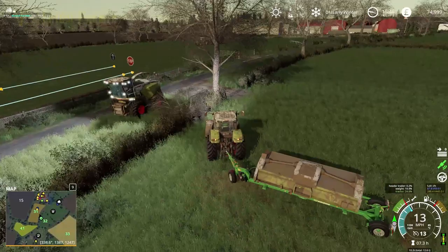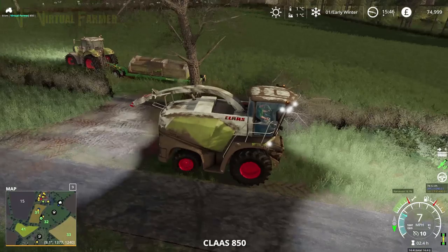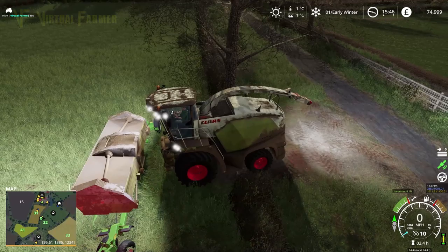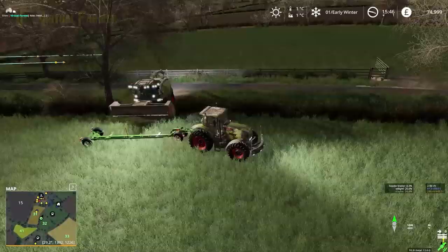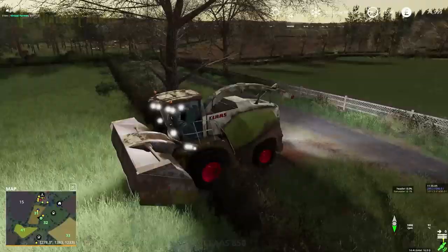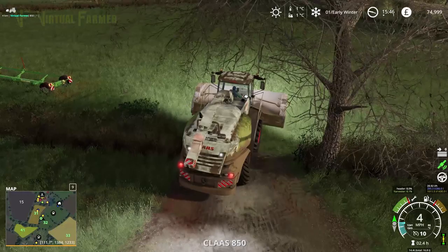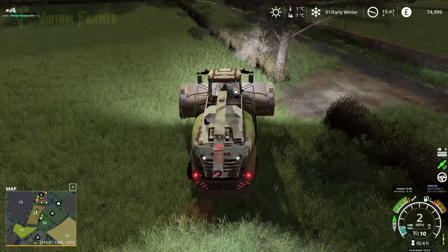There's our header into the field rather nicely. We'll hook that back up, back ourselves off, lift it up, then get this out of the way and send the Class back. We're losing light rather quickly - I'm quite happy we've got this header in here, but at this point we may let the silage go on until the next day simply because we have fading light and we know we can cut this on the next day as well.